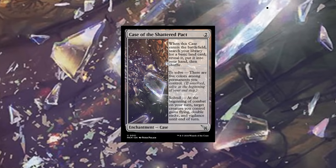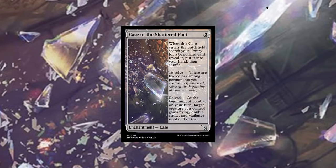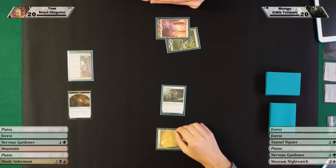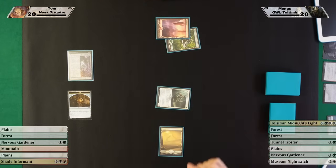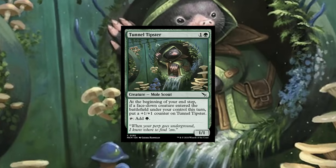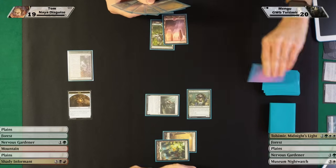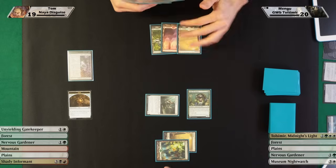Mountain, and a new card — a Case, an enchantment. When it comes into play I search for a basic land. To solve the case you need five colors among permanents you control, and at the beginning of combat if you solve it, a creature gets flying, double strike, and vigilance. I'm much happier to attack with my Novice Inspector — I'll take one. You go to 19. I'll play a Forest and a Mole — this ramps green, and if I play a morph card at end of turn it gets a counter. It's a common and it's super strong.